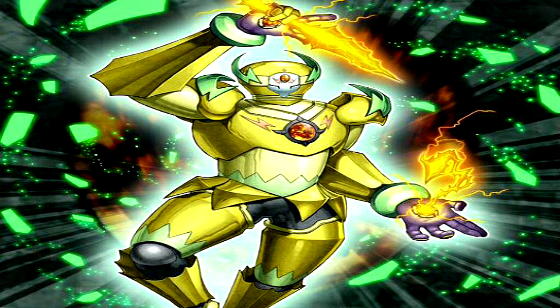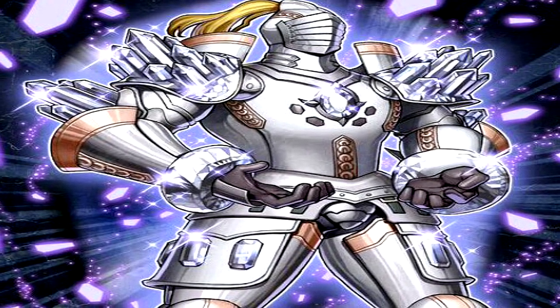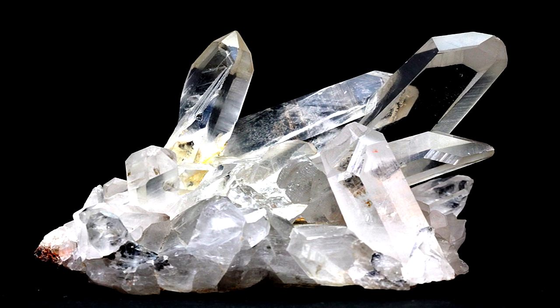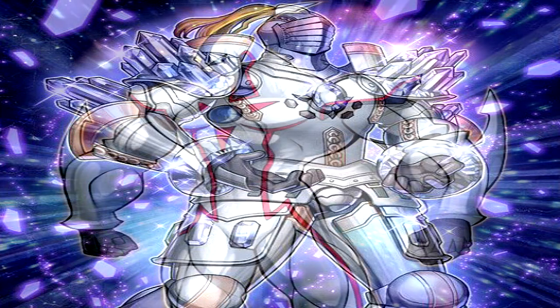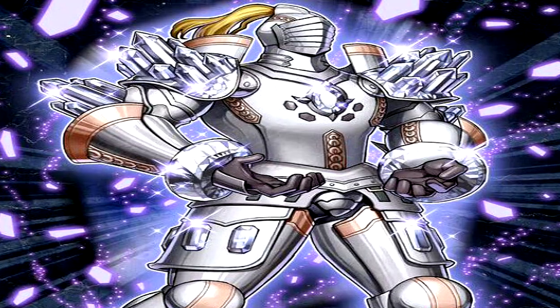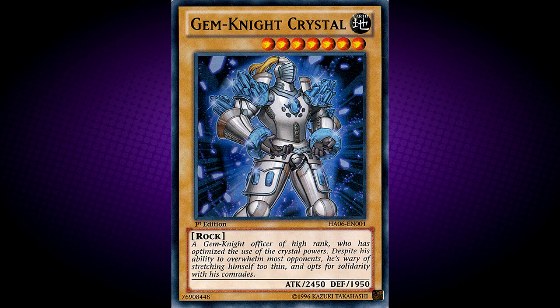Next up, Gem Knight Crystal. His text reads: it's a Gem Knight officer of high rank who has optimized the use of Crystal powers. Despite his ability to overwhelm most opponents, he's wary of stretching himself too thin and opts for solidarity with his comrades. This card is named after Rock Crystal, also known as Pure Quartz or Clear Quartz. Just like how the Elemental Heroes and Crystal Beasts might have combined to form the Gem Knight archetype, this card resembles a Gem counterpart to Elemental Hero Neos. Evidence for this would be that it's a level 7 normal monster, this card's attack and defense are both 50 less than Neos, and this card's text bears a great resemblance to that of Neos. So far, this is the only Gem Knight normal monster that no fusion monster lists as a fusion material monster.